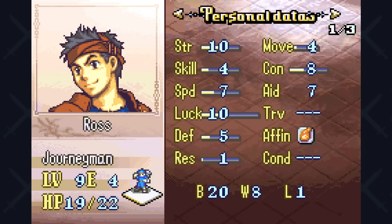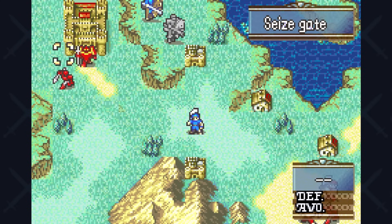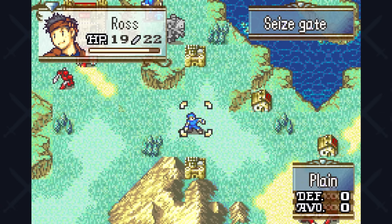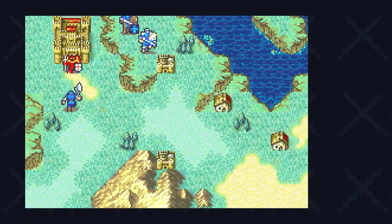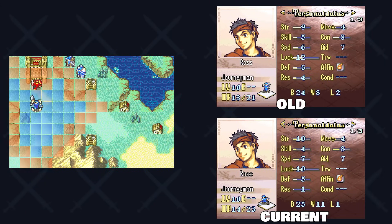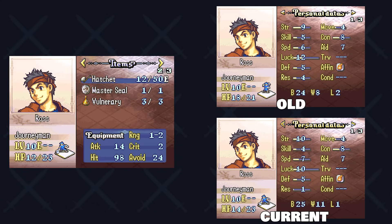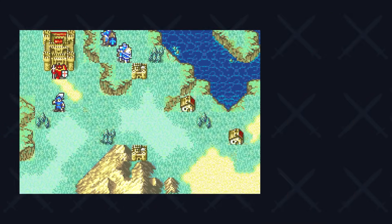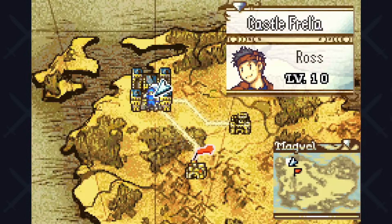I try the prologue a couple of times to get the right growth, landing at 8 strength leaving the prologue. Comparing both Rosses at level 10 — the first unlucky one and this new attempt — we do get the 10 strength we wanted. However, all the other stats are looking the same or lower. Better strength and speed, but worse elsewhere. We end up killing Brigette, and now that we're on the world map, it's promo time.